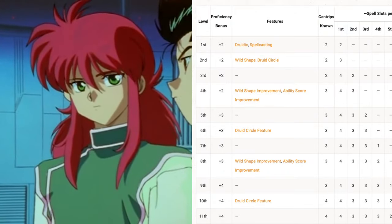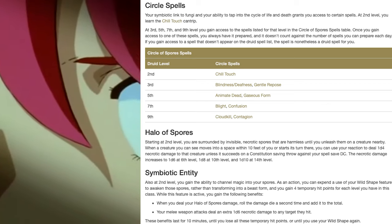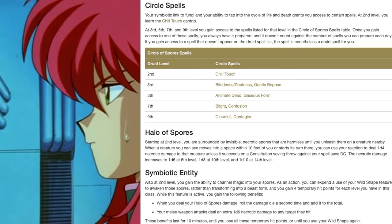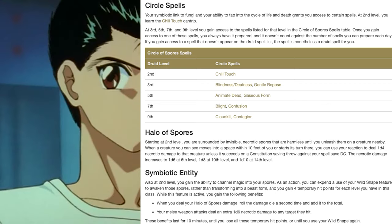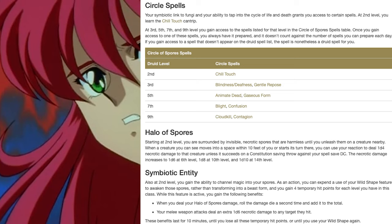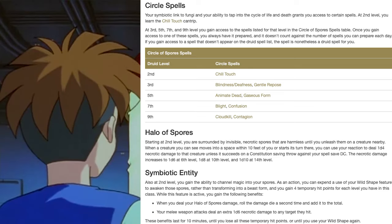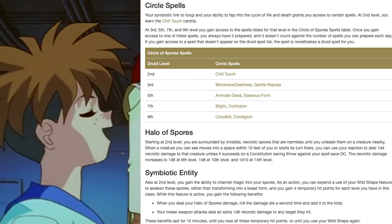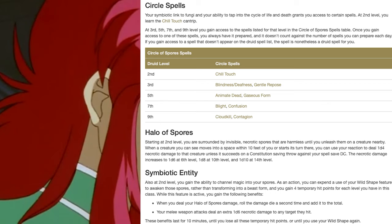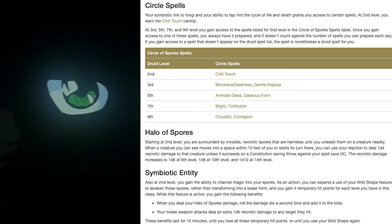We won't really be transforming into beasts in this build because of the Druid circle we take. We're going to take the Circle of Spores as our subclass, because Kurama has shown his ability to plant seeds in the enemy causing debilitating effects. From this subclass we gain the cantrip Chill Touch for free. We also gain Halo of Spores: when a creature moves into a space within 10 feet of you or starts its turn there, you can use your reaction to deal 1d4 necrotic damage unless it succeeds on a Constitution saving throw against your spell save DC. This is almost similar to Kurama's Seed of the Death Plant attack.